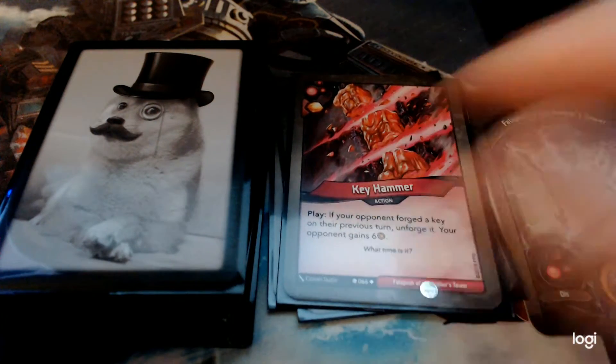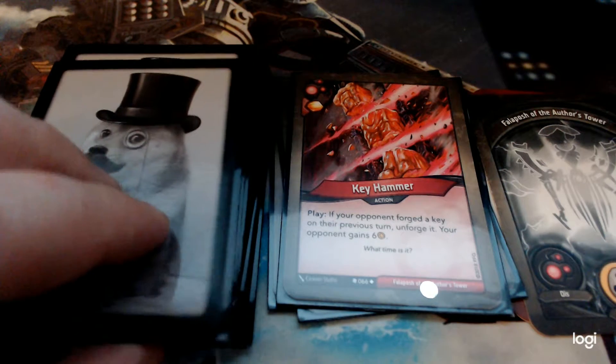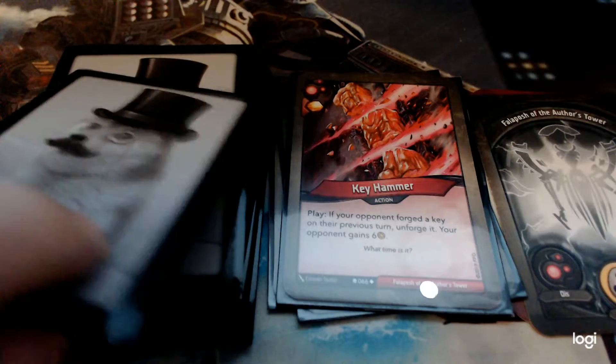Key Hammer — this is where Dis can be quite oppressive. Key Hammer gains an Amber and unforges a key that your opponent forged on the previous turn. They get their Amber back, but it sets them back a turn, and if you combine it with some of the other cards we'll see, you can really mess with your opponent quite a bit.